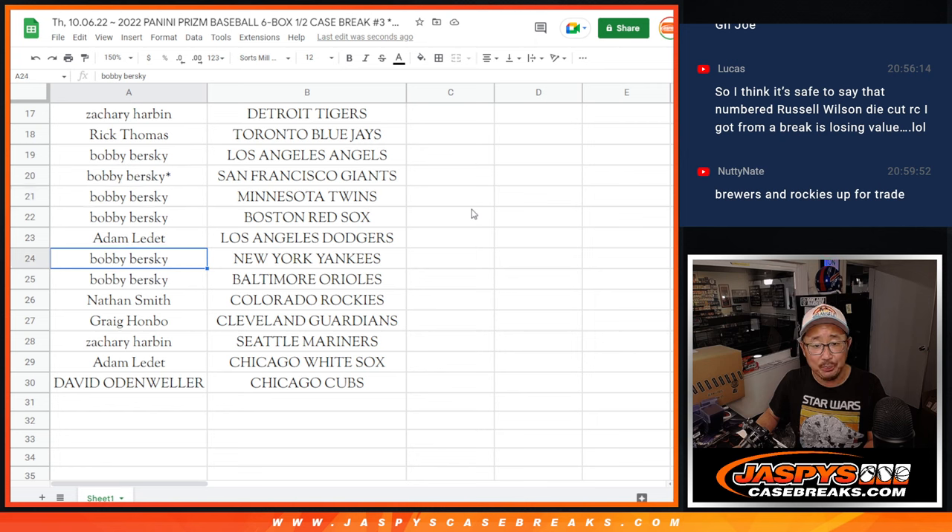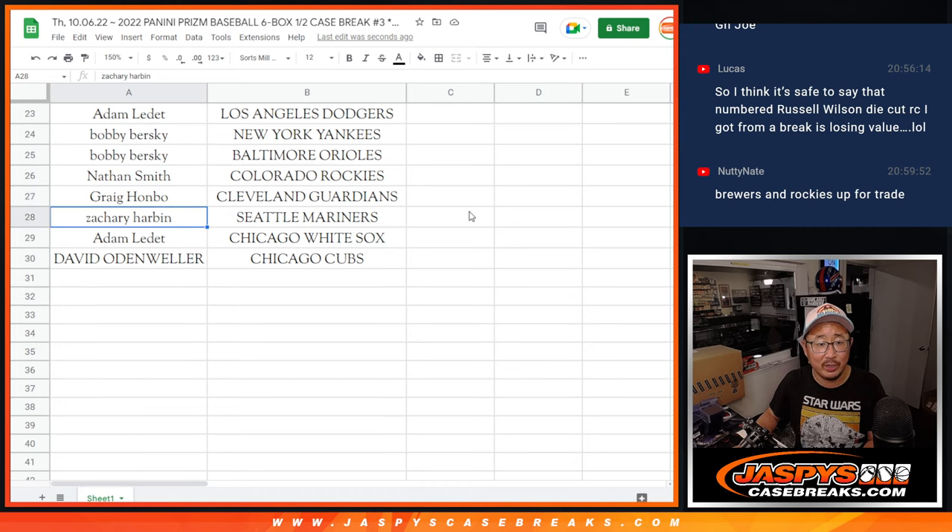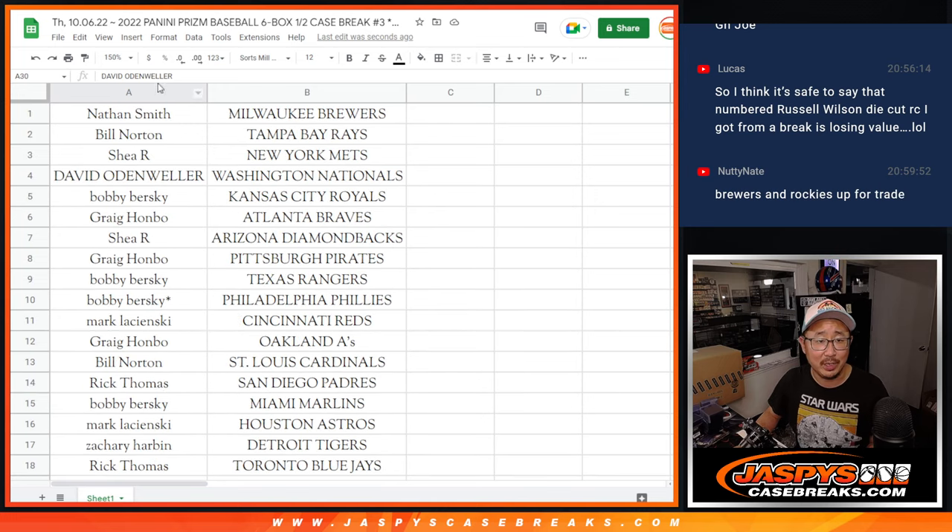Bobby with the Angels, the Giants, the Twins, and the Red Sox. Adam, you got my Dodgers. Bobby with the Yankees and Orioles. Nate with the Rocks. Greg with the Guardians. Zachary with the Mariners. Adam with the White Sox. And David O with the Chicago Cubbies.